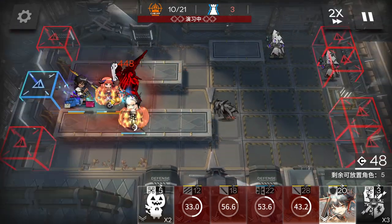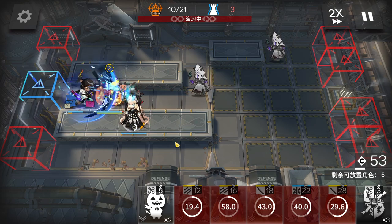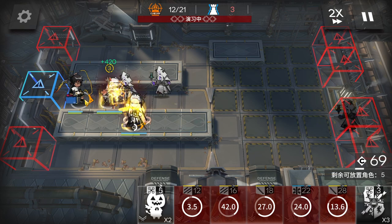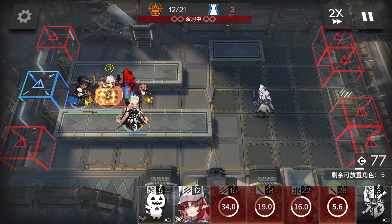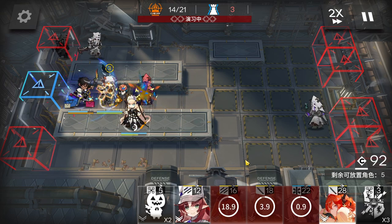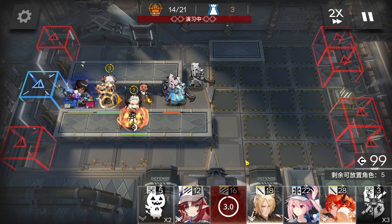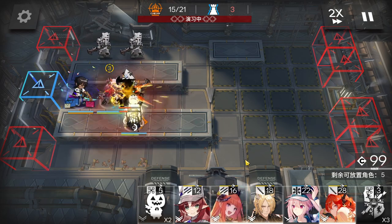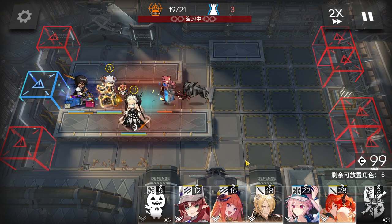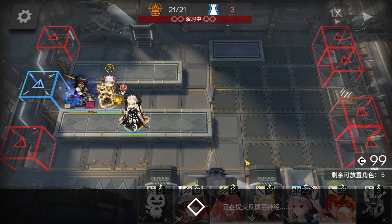Then swap in Bagpipe and Sara. You just need to activate Thorns' skill one more time, and that's basically it — game over. Thorns' skill automating this is really, really simple. Here we go!